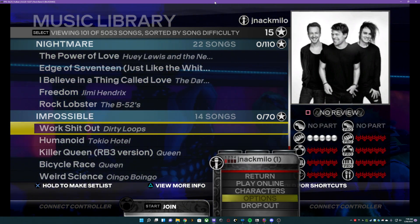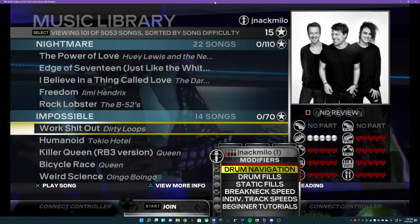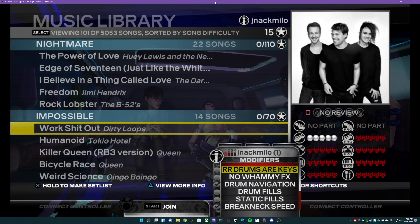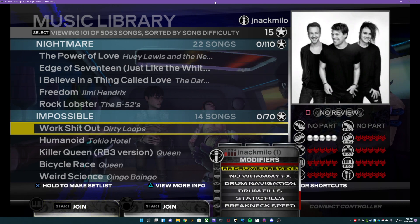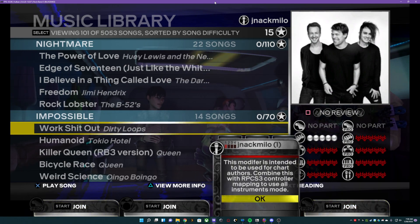Press start on our controller, we're going to go to options, and then we're going to go to modifiers and start going up. You're going to see these two that are GH drums and GH keys. Just going to click each of them — see how a keyboard popped up, see how a guitar popped up in both slots, and they're pro. Perfect.